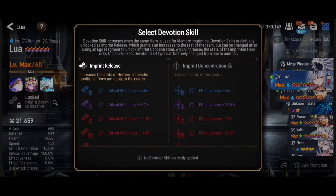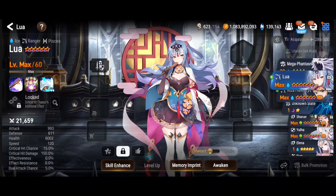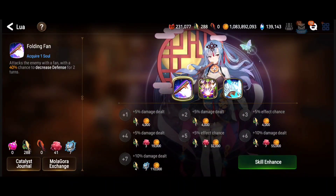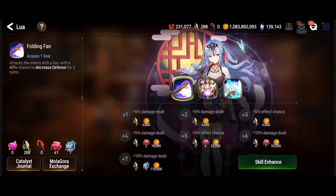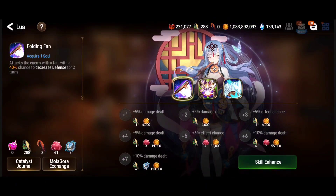Memory imprint for her gives effectiveness for herself — that's very good — and crit chance for up and back positions. A lot of value out of these imprints. It's almost 20% crit chance, which is pretty juicy. But what if she gets banned, or it doesn't make sense to bring her in certain battles? Are those heroes going to be at 80–85% crit chance? Actually yes, that's realistic. Maybe you use certain heroes at elemental advantage and you're getting 15% crit chance anyway. With this imprint on double or triple S, you'll be able to go against other elements.